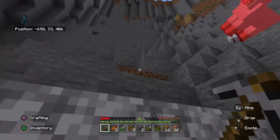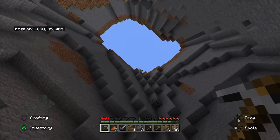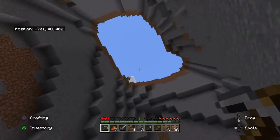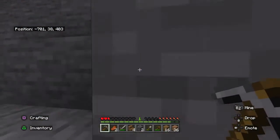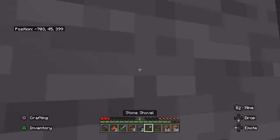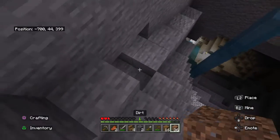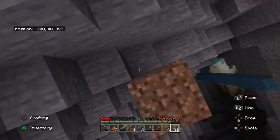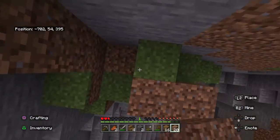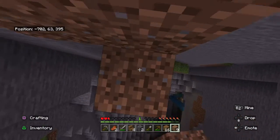Oh my god — what the hell just happened? A sheep just fell off a cliff! And I would call that a successful mining trip. I might go back to the spruce biome — if this video gets 15 likes I will go back to the spruce biome.